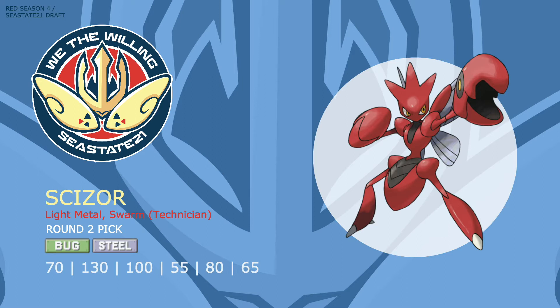Scizor makes a great setup mon with access to Swords Dance as well as reliable recovery in Roost, and has solid utility moves like Knock Off and Defog — two invaluable moves in the anti-team format. Scizor also forms an incredible Volt-Turn core with Tapu Koko, and already the momentum is real for my team. One more key note: it is immune to Poison moves that threaten Koko and can also tank most Ground moves.